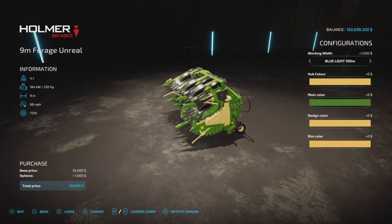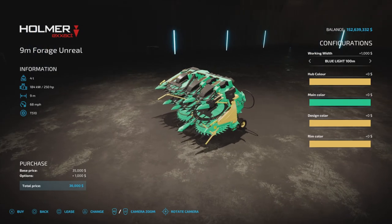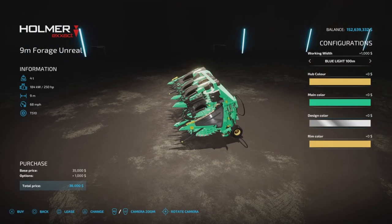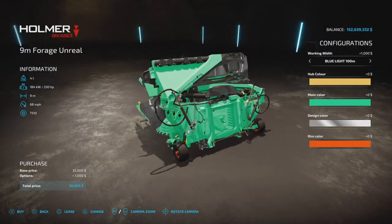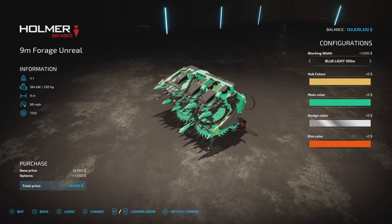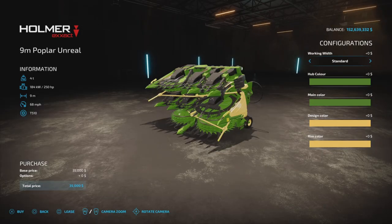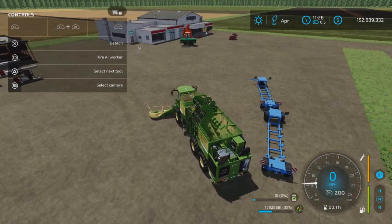The unreal has the option for blue light 50 meter, red light 100 meter, blue or red light. This is the unreal width and speed. Color options include hub color, main color - even toothpaste - design color, and rim color. We also have the same with the poplar: standard 50 or 100 meter working width.